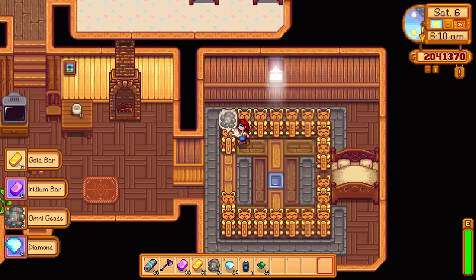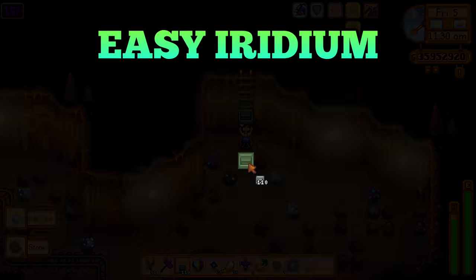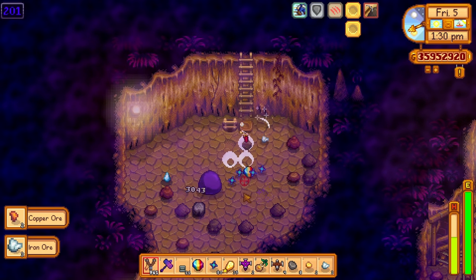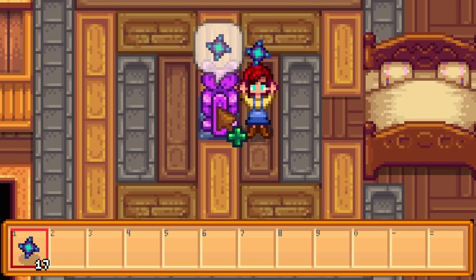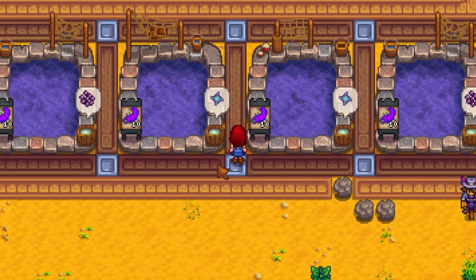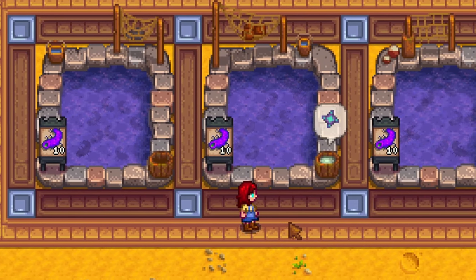The best use for these statues is to collect resources and then make crystallariums. These statues produce gold and iridium bars, and you need both of those to craft crystallariums. With a couple of these, you will literally be swimming in crystallariums before you know it. If you really hate the skull cavern but still need iridium ore, you could rely on your Statue of Perfection that you get on the first day of your third year, or you could build a bunch of fish ponds filled with super cucumbers, which have a chance to produce iridium ore.